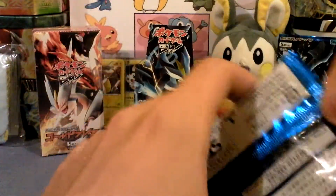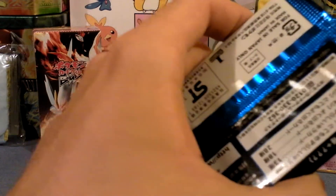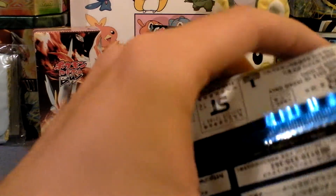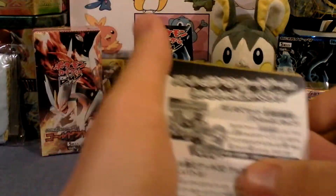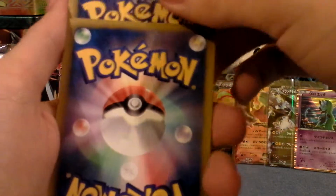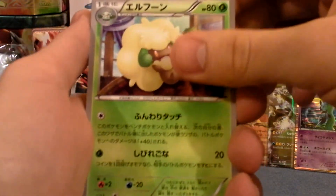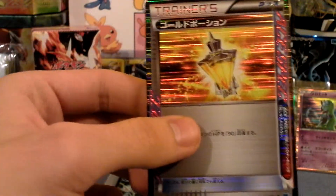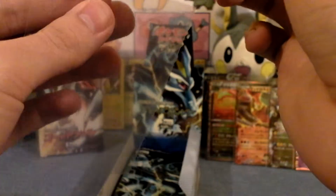Two more packs. This one feels nice. This is funny that I called that Black Kyurem EX — Zekrom EX. I pulled a Zekrom EX! I have never pulled a Zekrom EX. In fact, there is no real Japanese one out there. Whimsicott. Frillish. Whirlipede. Mienshao. It's an A-spec. Nice one, too. These dark holos for this set are just very nice. My first A-spec for this set.